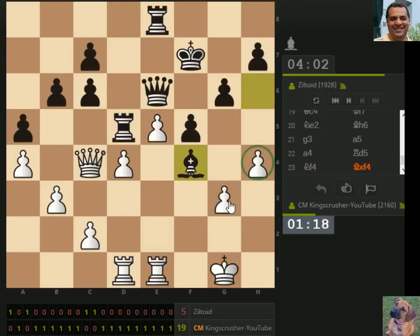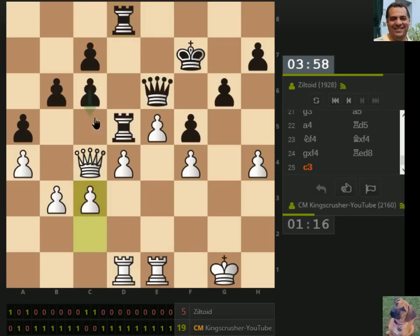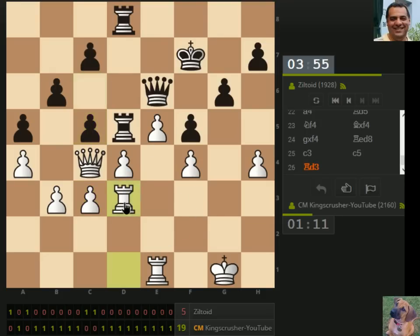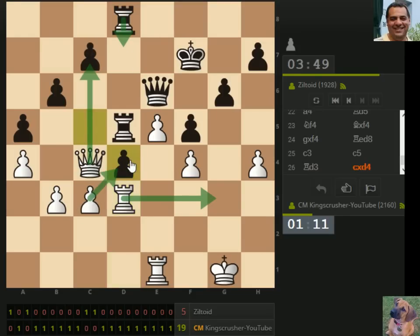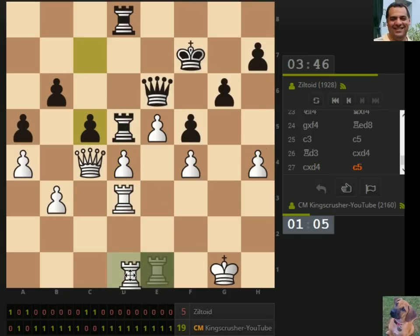One minute 27. E7 reinforces but weakens h4. Queen e7, queen c6. C5 — there's always c7. So rook here, let's go over here — that's queen c7, that's rook d7. We take first. D4, rook d4. There's also h5 as an idea. Okay, reinforce here.